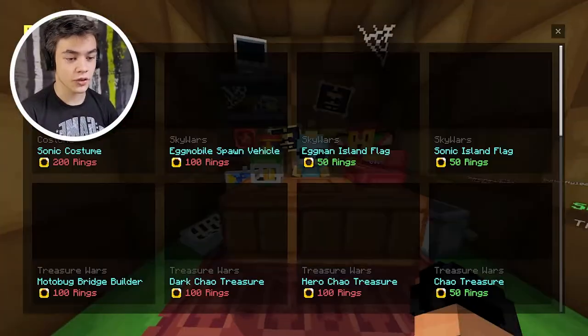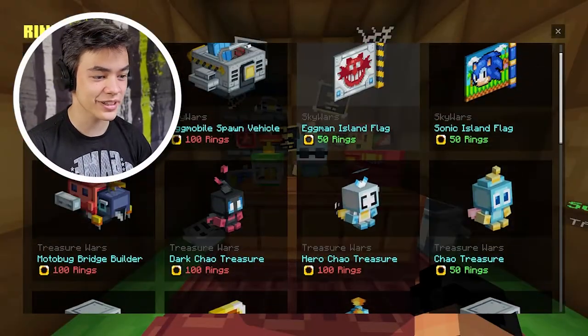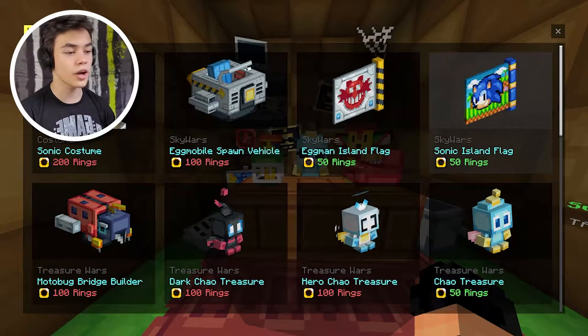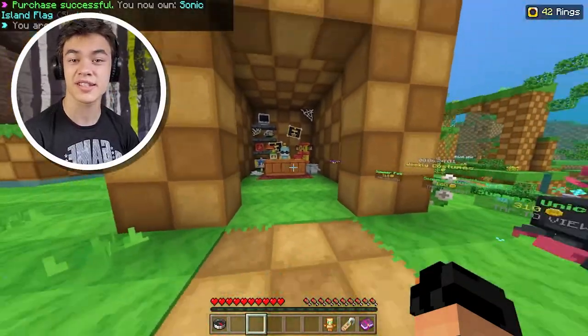Let's explore it. So if I open the ring shop, there's a bunch of things I can buy. I'm trying to think what's the best option. You know what? I'm gonna go with the Sonic Sky Wars Island flag. This seems pretty cool. Let me get that. Cool, we purchased it.